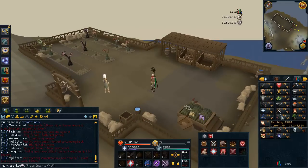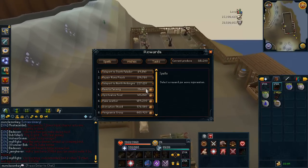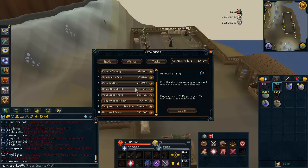I did get 18 million Fletching, which is pretty cool. But the point of being at Livid Farm is this: I'm at 315k Produce Points now, and that's enough to unlock the fourth Livid Farm spell.